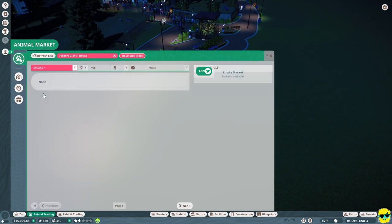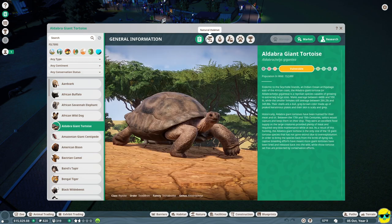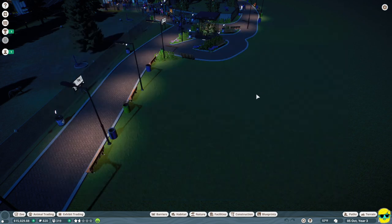Let's go into zoo animal trading, over to storage — here they are, just chilling. Let's take a look at the habitat requirements. With three adults, all we need is a grade one barrier with at least 2,500 square feet of land. They don't need climbing, water, or deep water. The temperature is well within range, and it's a tropical biome on the Africa continent.